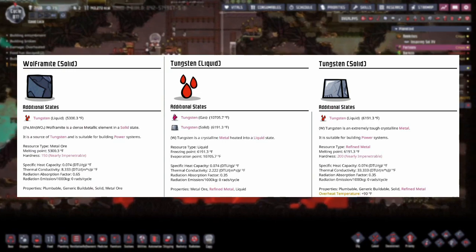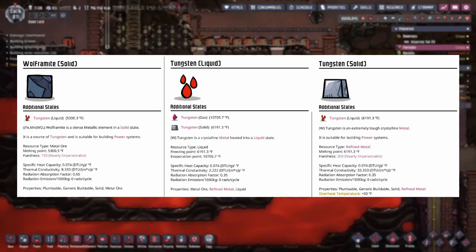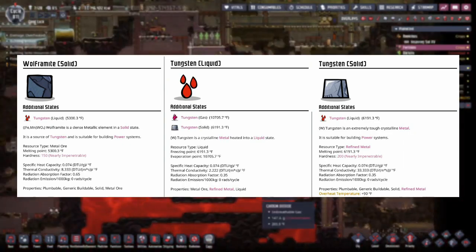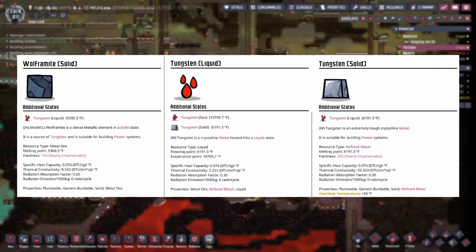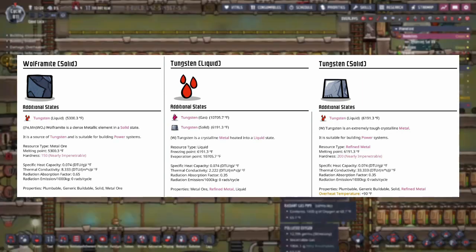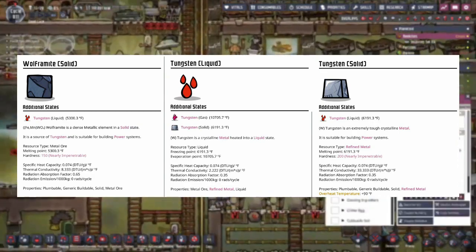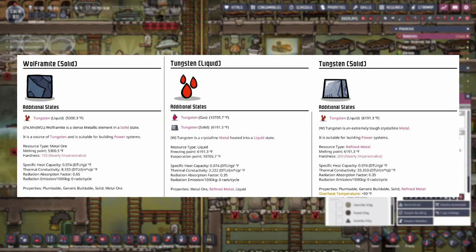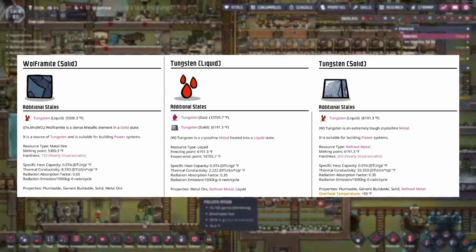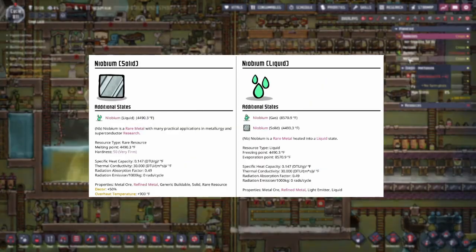Finally for common metals, we have tungsten and wolframite. Tungsten has the highest melting point at 5,300.3, the highest evaporation point at 10,705.7, and the highest freezing point at 6,191.3 out of all common metals. It has the highest hardness at 200, a specific heat capacity of 0.074, thermal conductivity of 33.333, radiation absorption of 0.35, zero radiation emission, zero decor bonus, and a plus 90 overheat bonus. Wolframite, the ore form, has a hardness of 150, the same specific heat capacity, thermal conductivity of 8.333, and radiation absorption of 0.65. That's it for the common metals.